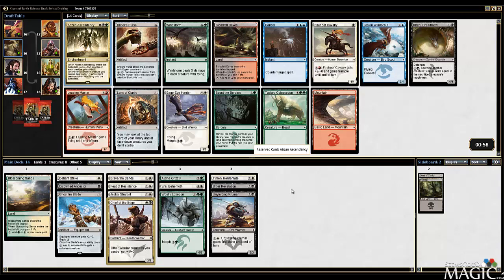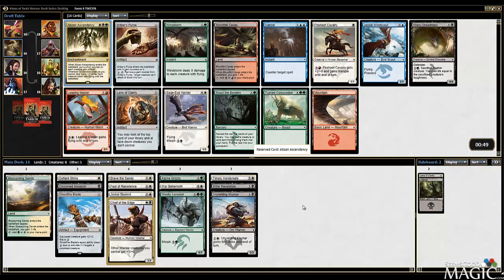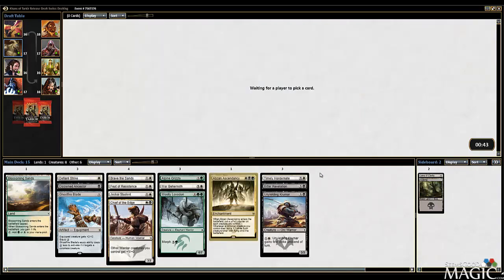Abzan Ascendancy - well, there's a reward. Happily taking that. I've lost against this card enough to know it's amazing, so we'll pick that up. Nothing too crazy for our deck otherwise. If we're playing beatdown, Briber's Purse gets a lot better. Nothing else of note, really. Happily taking Abzan Ascendancy.